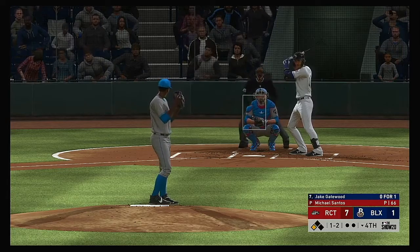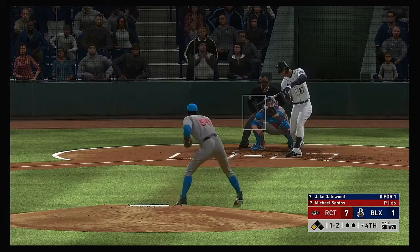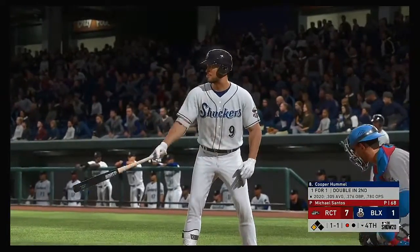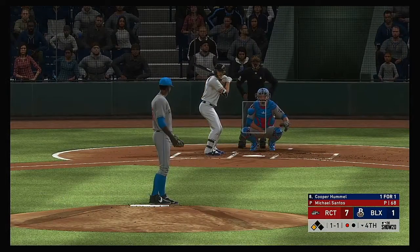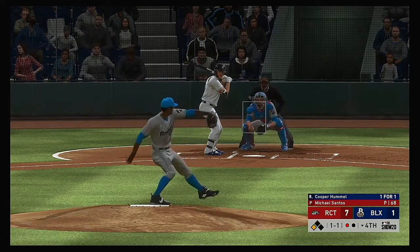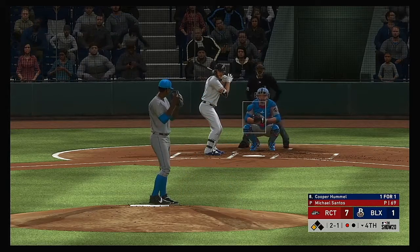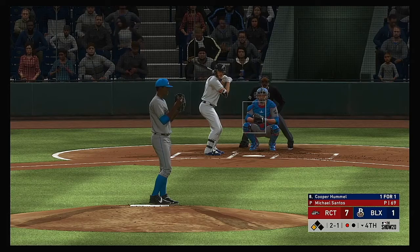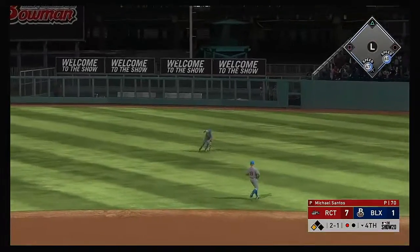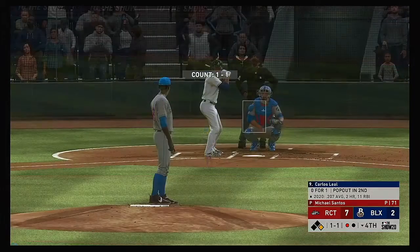Now, first baseman Jake Gatewood standing in. He checked his swing, but it's a called strike three — and that's the first out of the inning. Stepping into the box, Cooper Hummel — 1 for 1 as he reached base with a double his first time up. He got a good pitch to hit last time — looked for it up in the zone and didn't miss it. Those are the pitches you only get maybe once in an at-bat, maybe once a game, maybe once a week. So he certainly capitalized on it last time. Notch one in the score column as the runner from third crosses the plate.